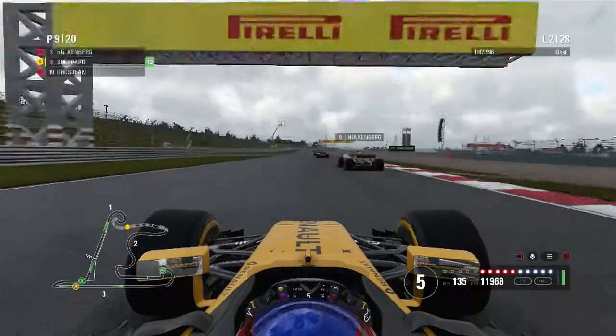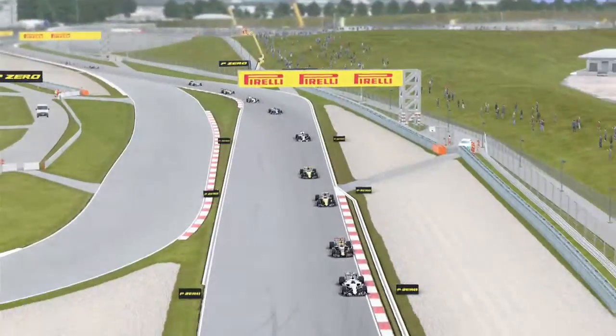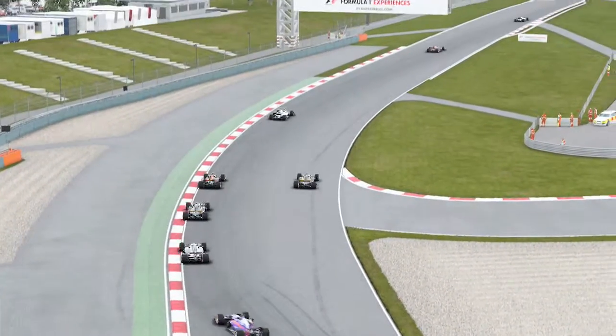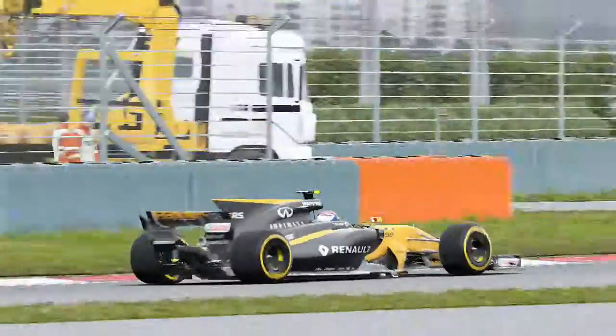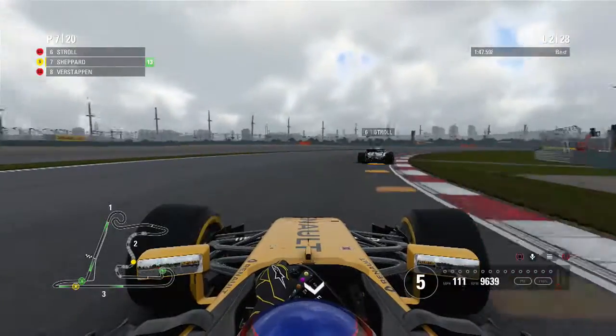We're right behind our teammate Nico Hulkenberg with a little bit of contact with Grosjean on our outside. It's looking like it's going to be another teammate battle in the first couple of laps. As we head into lap two, exiting turns three and four, we go for a dive bomb up the inside on Max Verstappen into turn six, we make the move stick, and we're now side by side with the Red Bull. That is us up into seventh position.